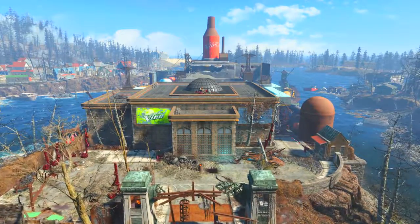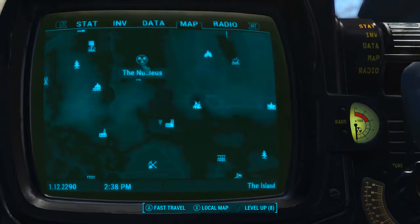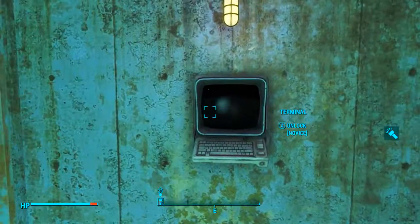The first thing we need to do is come to the Vim Pop Factory. On the map it can be found to the south-south-east from the Nucleus. Once inside the factory and in the big room on the ground floor with the huge vats, we need to come to the south-east corner where my character is currently standing. Here we will find a terminal that will unlock the security door.